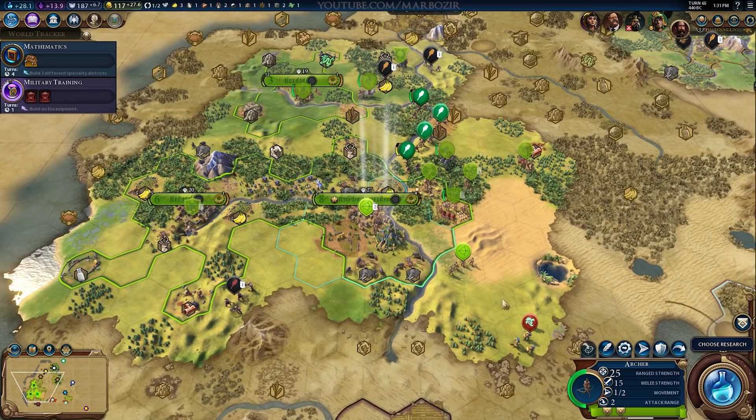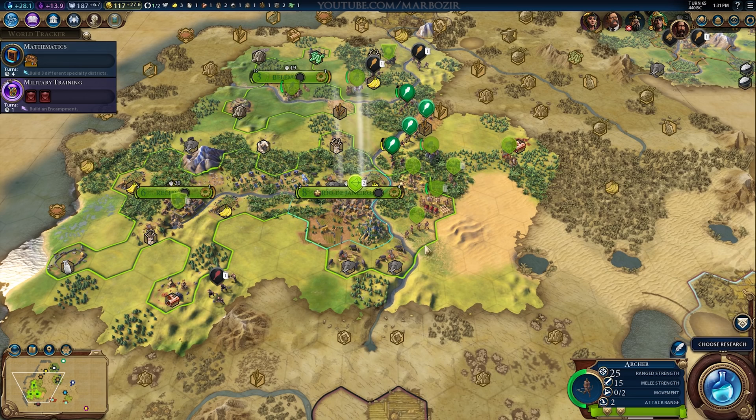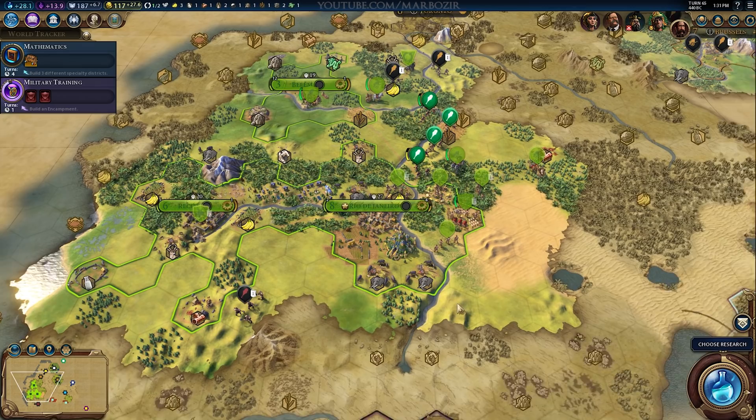Meanwhile we still need to kill all these Chinese warriors — it's always nice for experience. All the unit movement is going to take a while. We are around halfway through this game in terms of number of turns; from what I remember it ends around turn 100-something. But in terms of actual time left there is still quite a lot, mostly because the turns will be slower. There are a lot of units to move around.